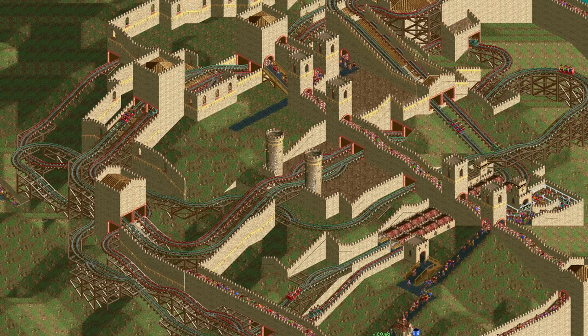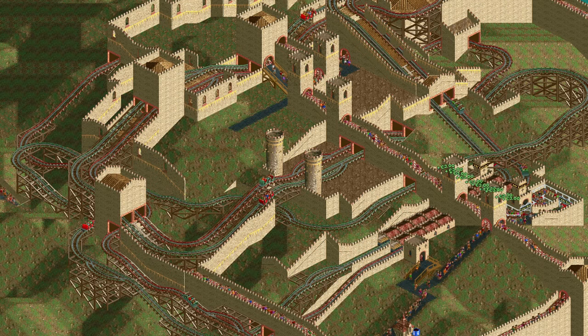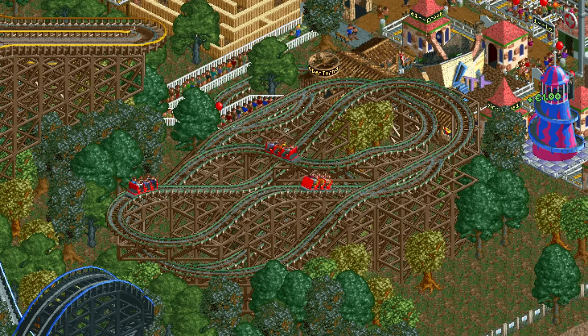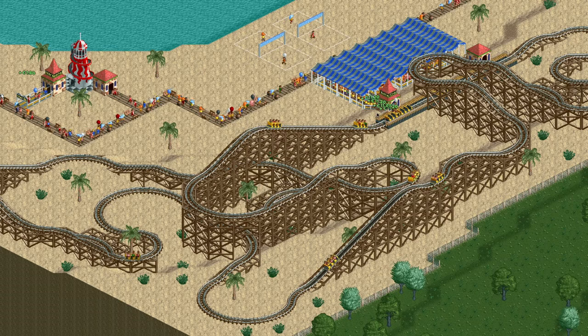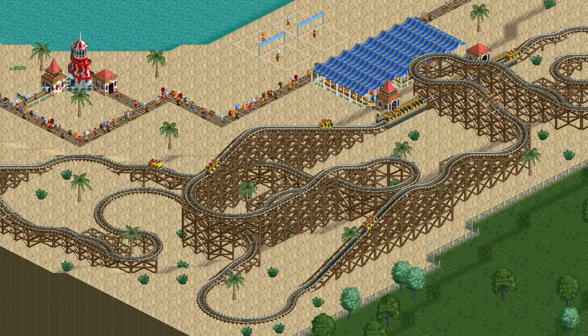The reverser coaster is the second coaster type that can crash by flying off the tracks, after the bobsleigh. It is a little bit better than the bobsleigh but only slightly. Its main advantage is that it's very cheap, but other than that it's quite crap. The single cars give it a low throughput and it can't do much outside of some gentle hills and the signature reverser piece.